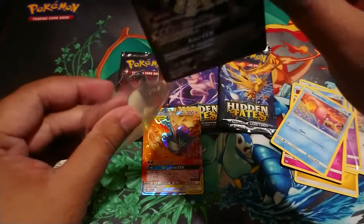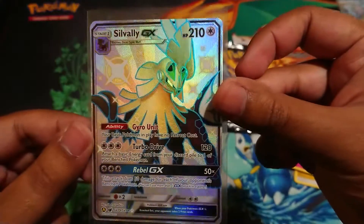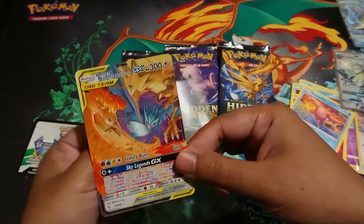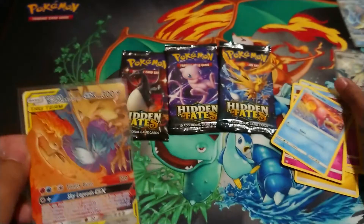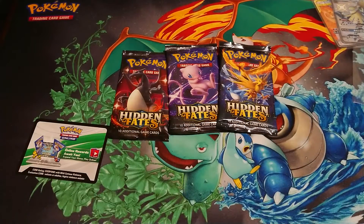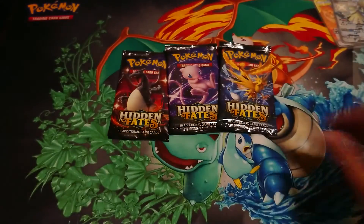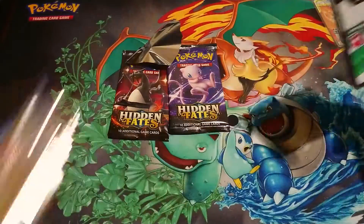That is an amazing SV right there, holy moly! And not only that, I got a tag team trio of the legendary birds right here — I've already got this anyway but wow, that pack just blew it out of the water for me. So that's pretty cool. As long as I don't get more energy cards I'm all right. There's the code card from that pack pull — more like it!